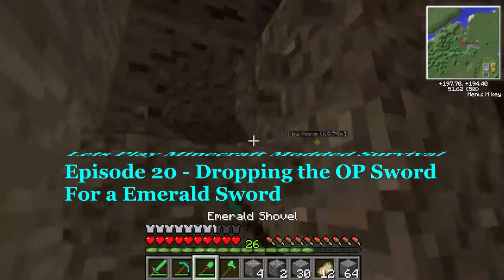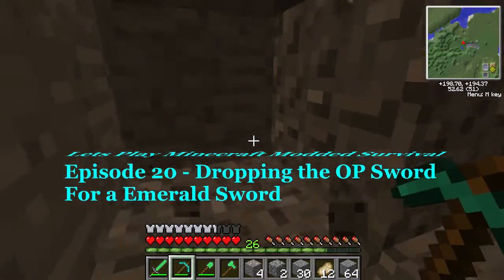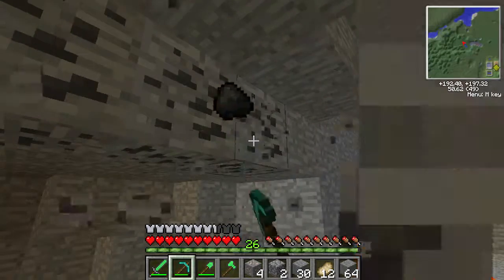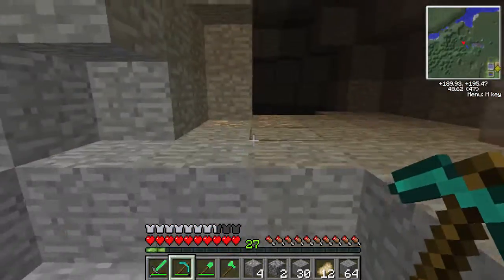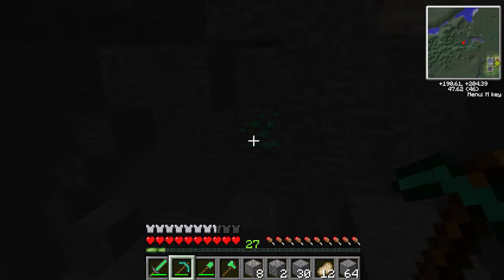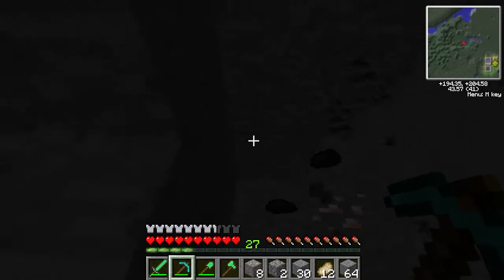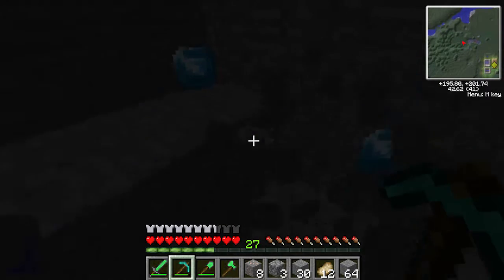Alright guys, hello and welcome back to another episode of Let's Play Minecraft Mod Survival. This is episode 20. Today we are going to get some more coal and resources, because we need them to smelt some more glass so we can finish off our sugarcane farm.